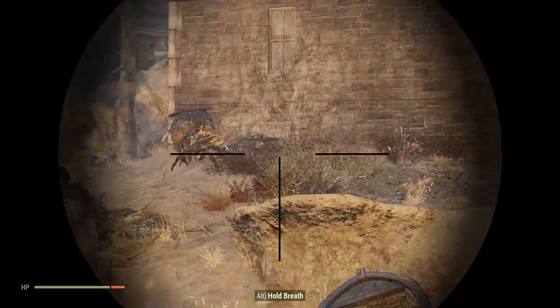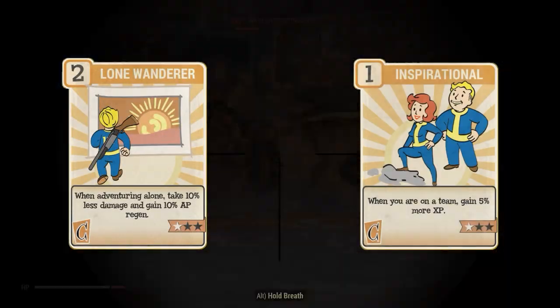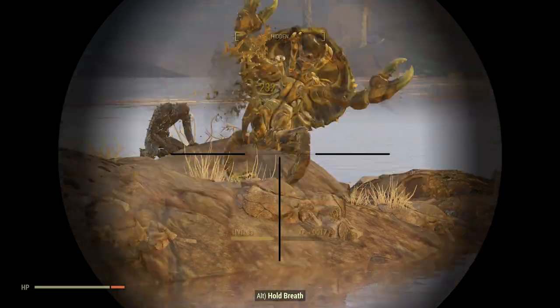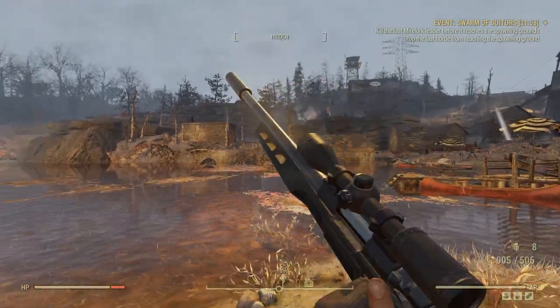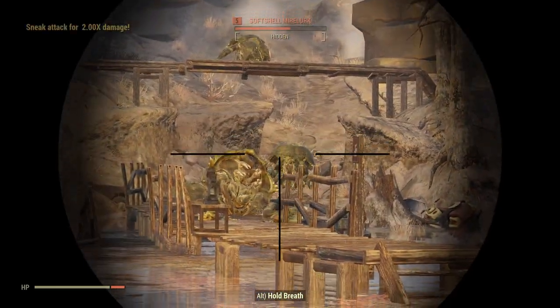On to Charisma now, where there's a ton of room for perk cards. First up is Lone Wanderer or Inspirational. If you've not got any teammates, then Lone Wanderer is the perfect perk card, making you significantly harder to kill. If on a team though, the bonus is lost, so I'd recommend switching over to Inspirational, which gives you an extra 5, 10, or 15% experience when in a team. Incredibly helpful for levelling, especially early on.